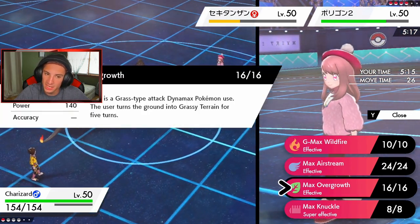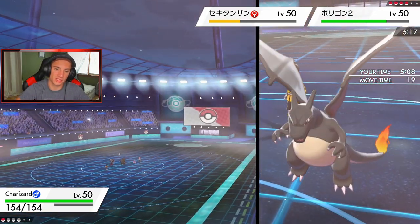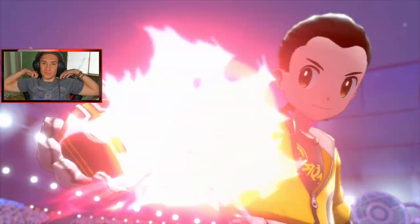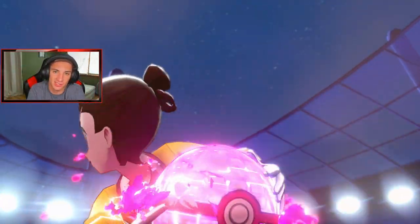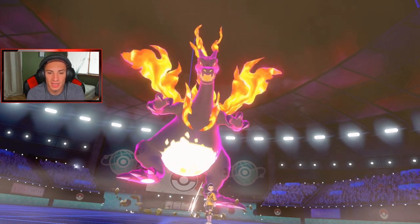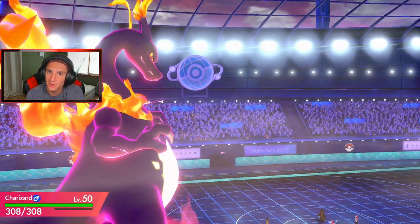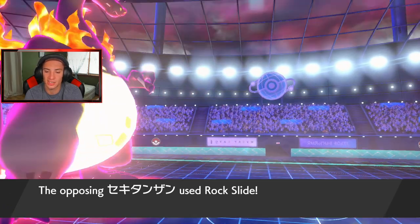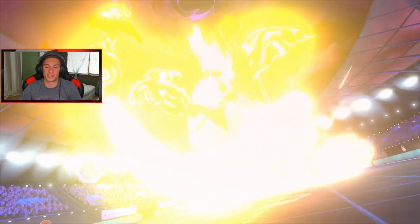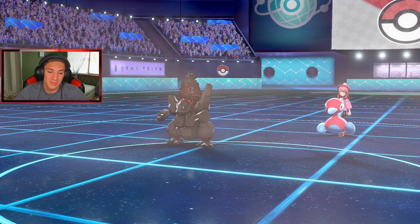He might just drop a Rock Slide — super effective, going to do some big damage. My Charizard probably won't outspeed Coalossal at plus two. Hopefully we can eat it up, but no — we should have taken out Coalossal early on. 100%, we should have taken out Coalossal early on. I feel like we could have gotten rid of Primarina and Coalossal at the same time, but didn't work out. We go 1-and-2 with this team — not bad, we got to show off the team.